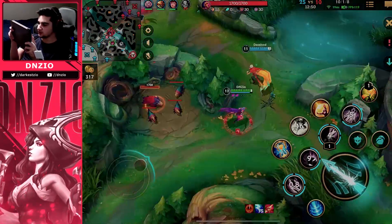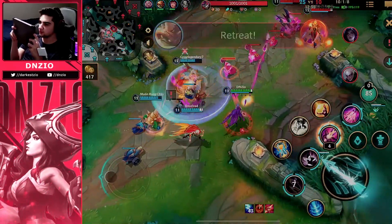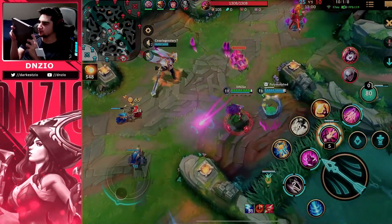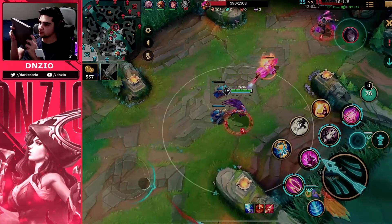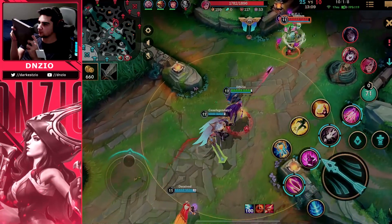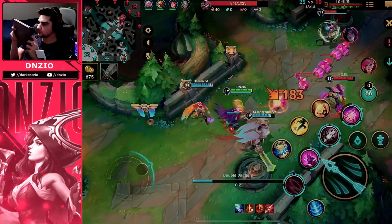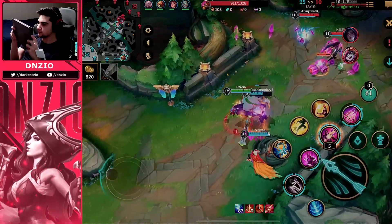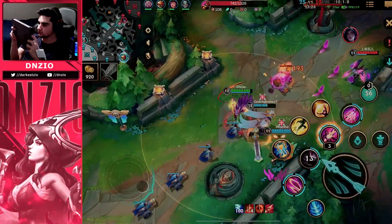We basically need to defend everything until their Baron buff runs out. I'm not even worried to fight — with Zaya Rakan it's all about looking for the right engage. I'm always trying to look for an auto attack so I can use my W. I'm poking them down with my Rapid Fire Cannon — it's super strong, giving you that extra range to auto attack. The Lulu is already at half HP.